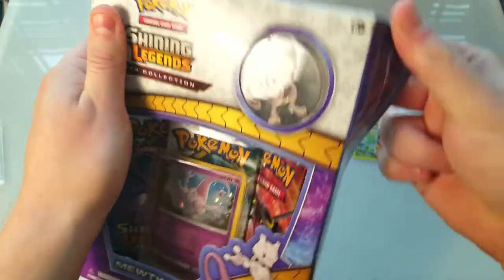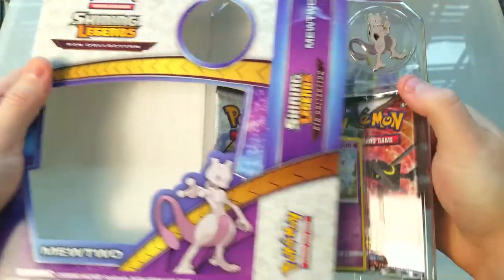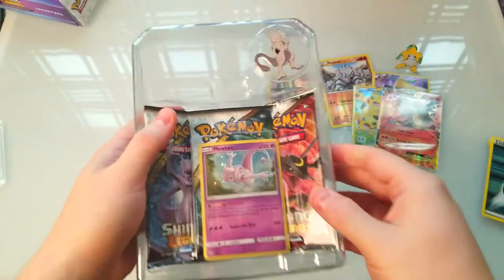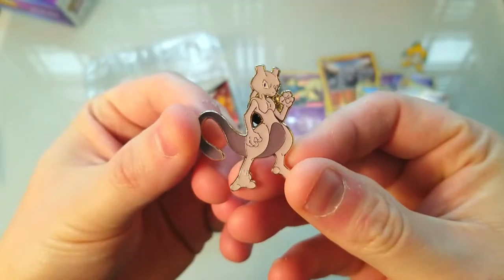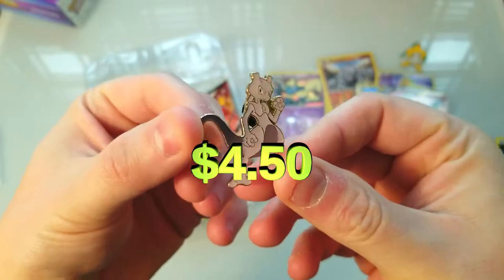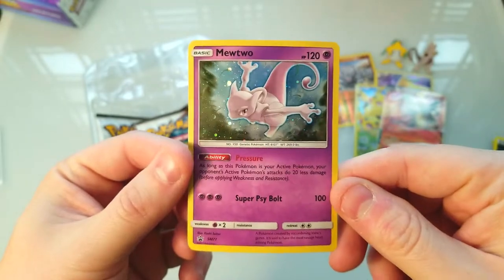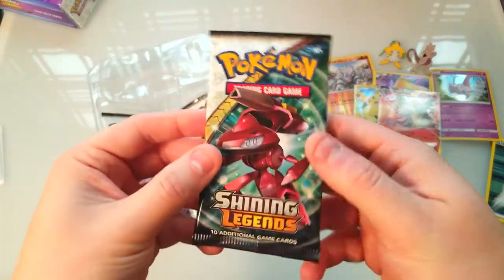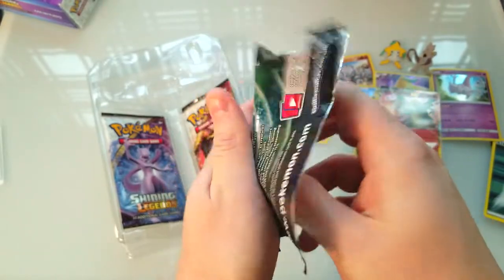So let's finally open up this Mewtwo pin box — it's been a long time coming. I think I just finally found the trick; I just didn't know what I was doing last time opening these things. Nice Mewtwo pin, very cool. And we got a nice Mewtwo promo — FM 77 — nice holographic Mewtwo.